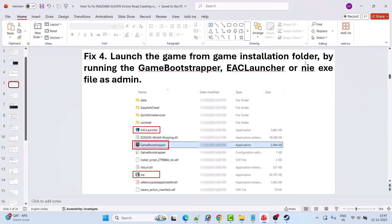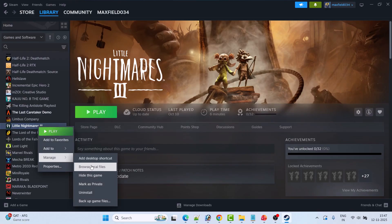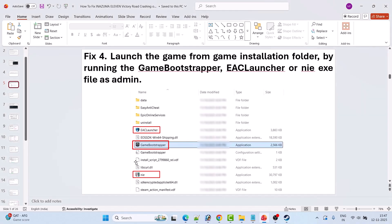Fix 4 is to launch the game from the game installation folder by running the game bootstrapper, ESC launcher, or nie game exe file as administrator. Open Steam, go to Library, right-click on Inazuma 11 Victory Road, select Manage, then click Browse Local Files. Right-click on the game bootstrapper exe file and select Run as administrator to launch the game.